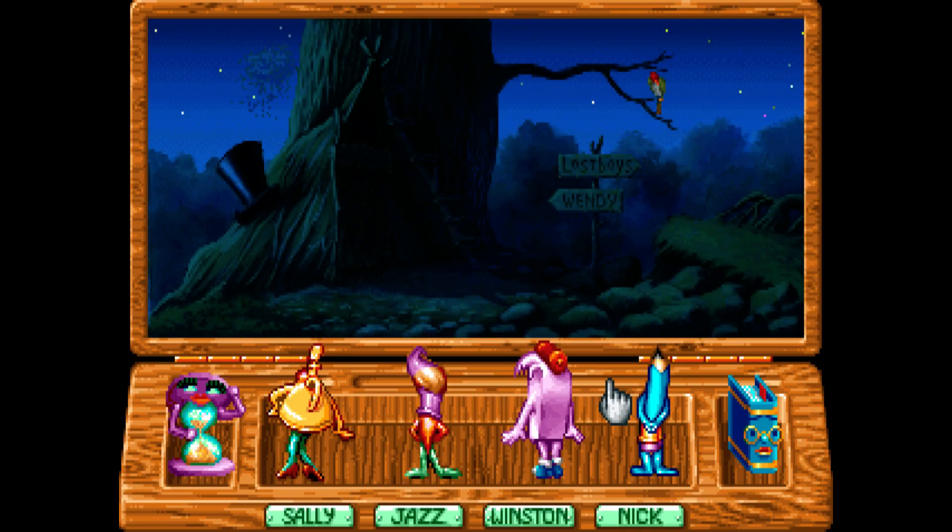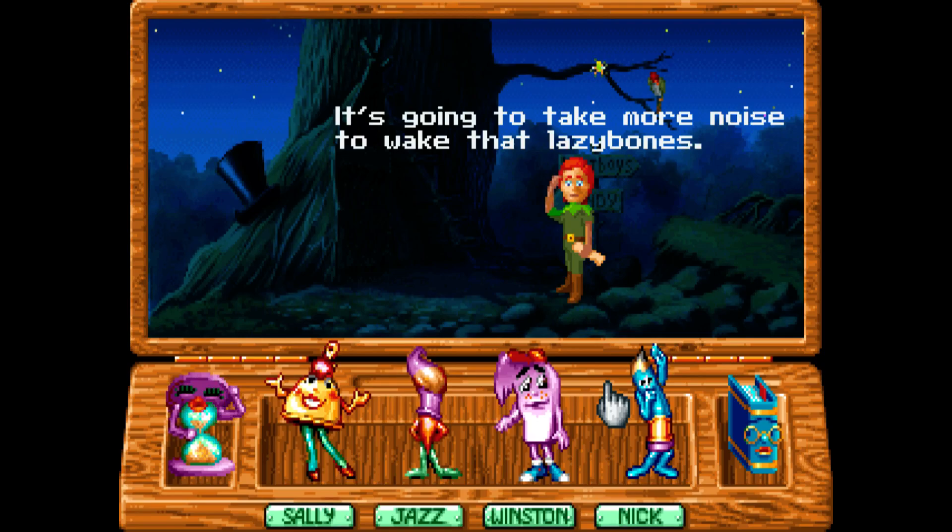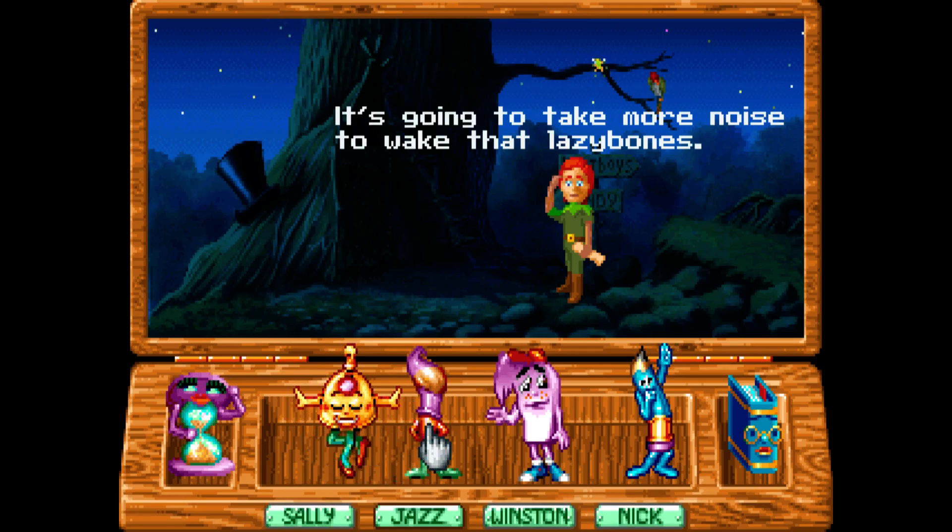So, Act 1! Woohoo! Here we go, guys! It's going to take more noise to wake that lazybones. Alright, so you can basically pick any one here, and they give you different options that you can do on screen. Nick basically does, like, connect the dots. Winston, he's an eraser, so you can, like, erase things. And Sally, as she says, she sprays.